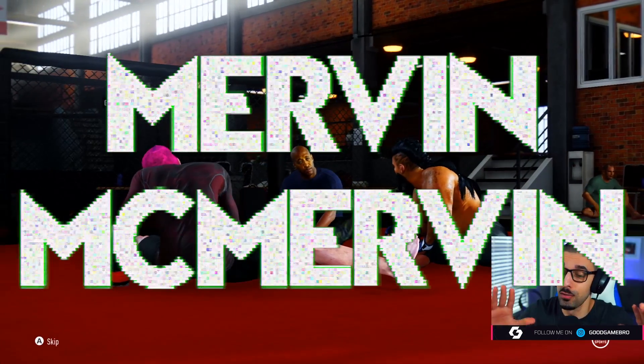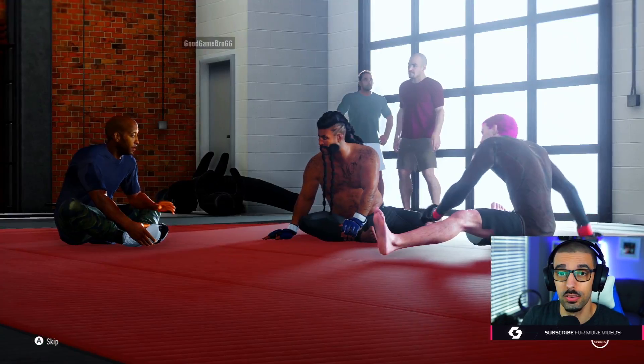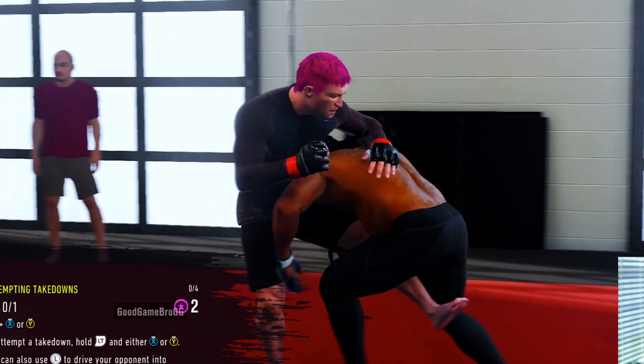We're back with another episode of Mervin McMurvin — big shout-out to EA for the early access on UFC 4. This is Mervin Scott in episode 3. For this part, it's a sparring challenge where we'll see Mervin actually learn a little bit about takedowns.